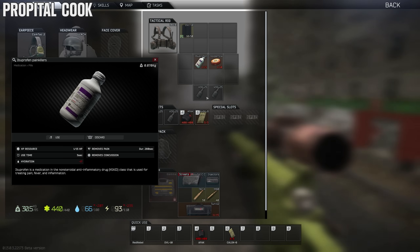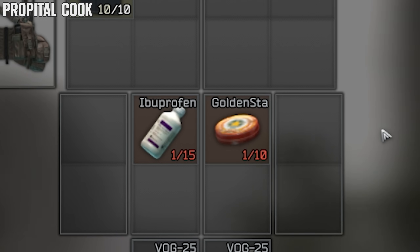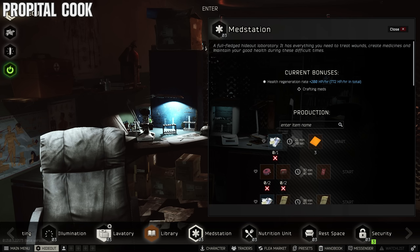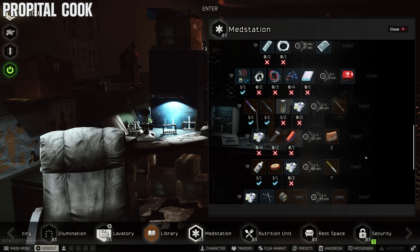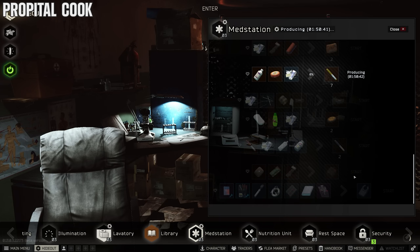Here's a nifty one: if you want to save some money and make some awesome propitals in the process, swap between ibuprofen and the golden star, use them all the way down to one use, then go into your hideout and craft them with just two additional materials. You get seven propitals, so it's basically free.